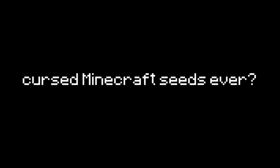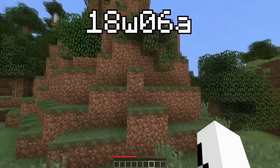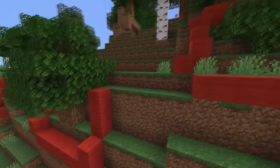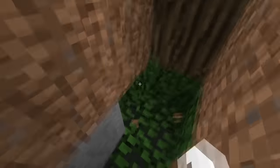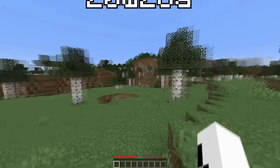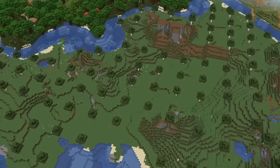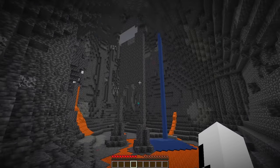Want to see the most cursed Minecraft seeds ever? Any seed loaded on snapshot version 18w06a will spawn upside-down trees — there's no real explanation besides a bug in tree generation during the snapshot. There's also this tree seed phenomenon where if you load up the specific version 20w28a and go to any birch forest biome, once you fly up you'll see that every single tree is perfectly spaced apart in a grid-like pattern. Yeah, that's pretty sus, but not as sus as this next seed.